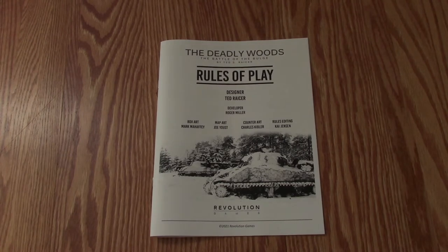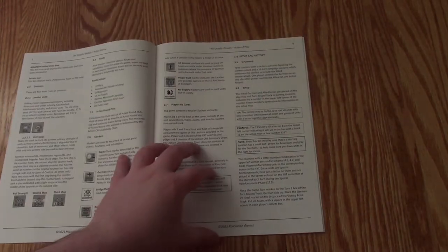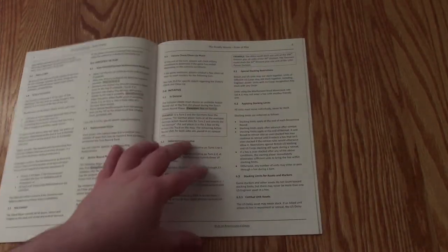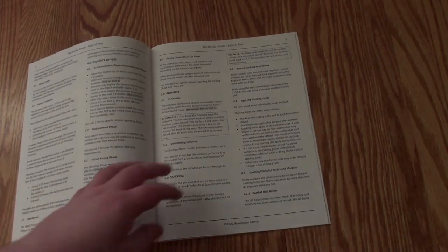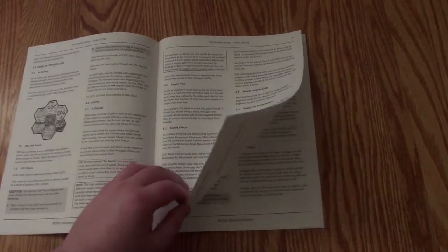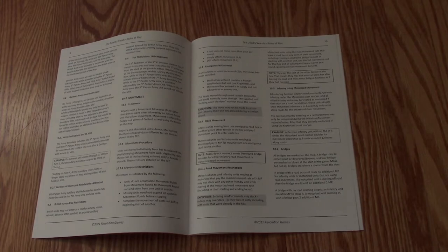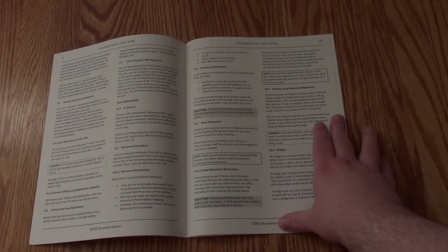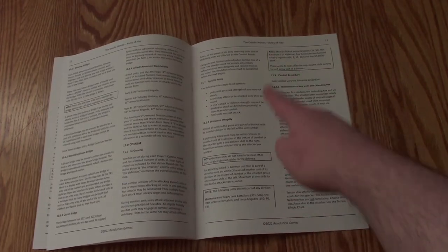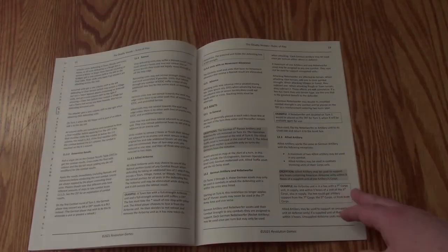So first off we have our rulebook, our rules of play, and it is a fairly standard rulebook — black and white, no color — but it follows a very formal rules convention: sequencing, numbering of sections. I skimmed through it. If you've played a war game before, for the most part you should probably be able to pick up most of the rules. There's nothing really wild here, until you get to some of the special rules.